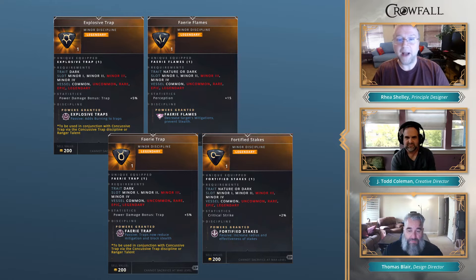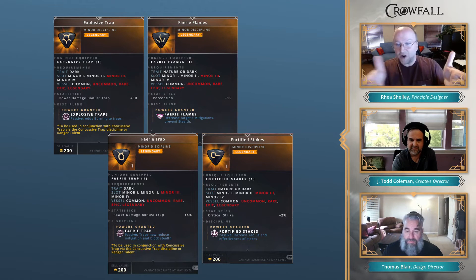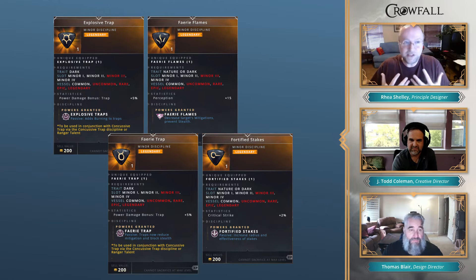There's also explosive trap and fairy trap — these are passives, not separate traps. If I've got concussive trap and I get explosive trap, that makes the same trap stun and add burning — they become additive. There's a toxic trap and serrated trap too, and they just start stacking. If that's the build you want, you equip all these things and suddenly that trap is really strong, but you've spent a lot of minor slots to make it happen. It's all about the builds you want to make.